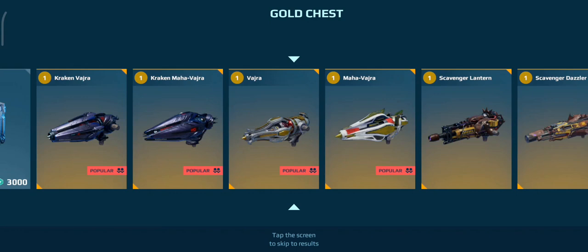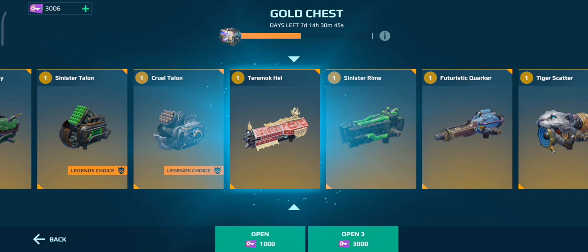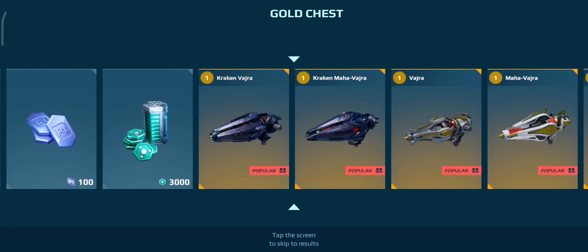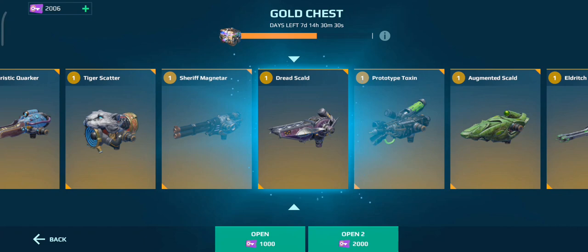Another Terramor Hell — I'll probably sell all these afterwards. I don't really need this. Three more to go. We haven't won any Silver or Gold yet — it's all been weapons. Or Dread Scald. Nobody really uses these weapons anymore, though they are still good. It's just there are other weapons that are more fun to use.